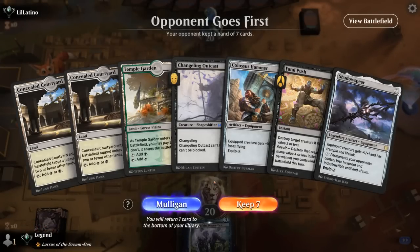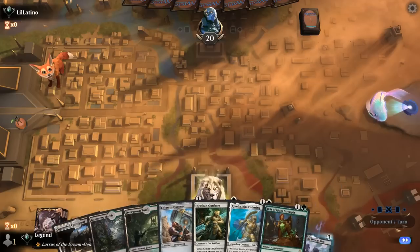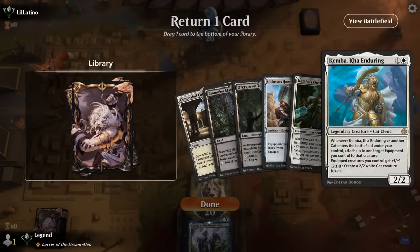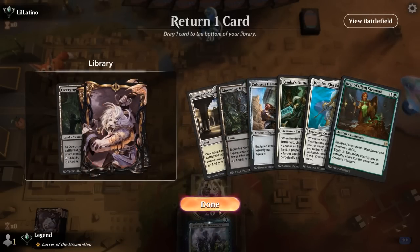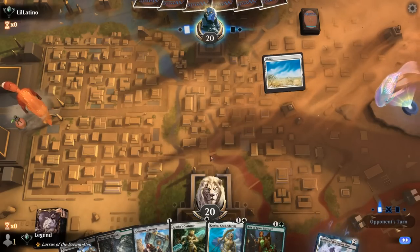We're on the draw and the hand is missing a free way to equip — we have Outcast and Hammer, and could topdeck Resolute Strike, Kemba, or Outfitter. Assemble can find those too, and we have Fatal Push as interaction plus Shadow Spear to maybe equip onto the Outcast. It's close whether to Mulligan. Being on the draw puts more pressure on us to have a faster hand, so we Mulligan. The new hand is much better — the dream curve of Hammer into Kemba into equipping a Belt, which doesn't really require a third land, so a land can go. We'll be hammering on turn one.